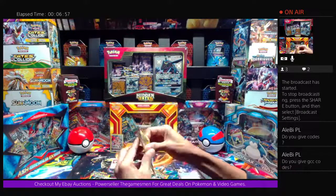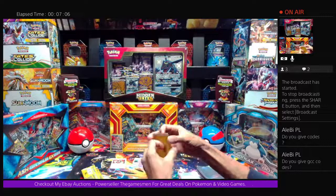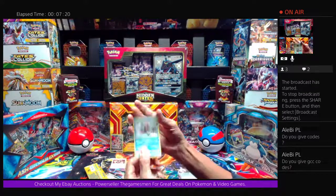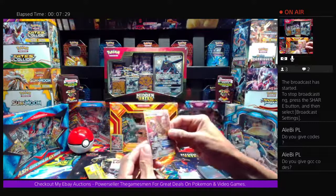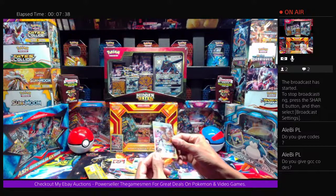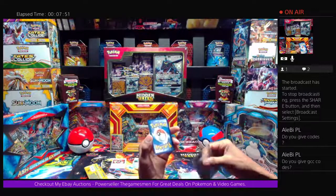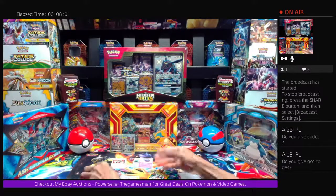Up next, another Cosmic Eclipse pack. We've got Parachi's Energy and — drumroll — we got a Guzma and Hala Full Art Secret Rare Hyper Rare! I don't even have this card. We've got a Full Art Secret Rare, and you guys know I collect Full Art, Secret Rare, Hyper Rare, and all textured cards. This is definitely going in the binder. The centering is really good — a little fat on one side, but it's going in the collection. Two Secret Rare pulls back to back from the first two packs.